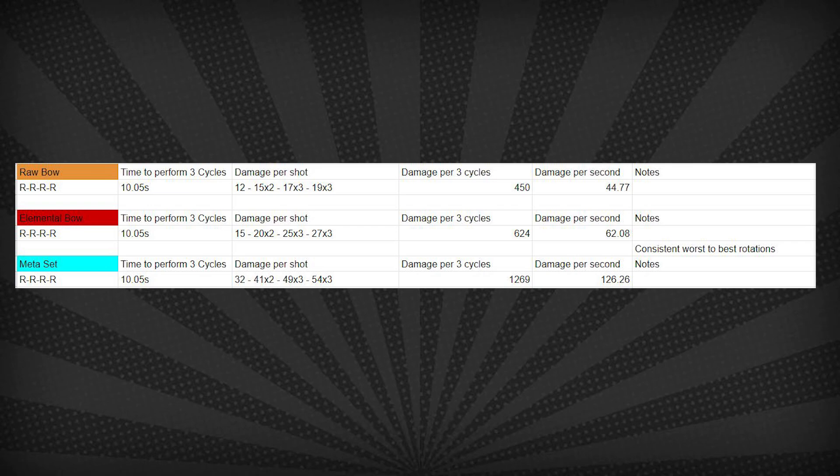With the 4 Rapids cycle, which takes about 10 seconds to perform 3 bursts of, starting with the pure raw bow, 4 Rapids clock in at about 44.7 damage per second in a 3 burst cycle. On an elemental bow you get 62.1 DPS, and with the full meta set we get 126.26 DPS.